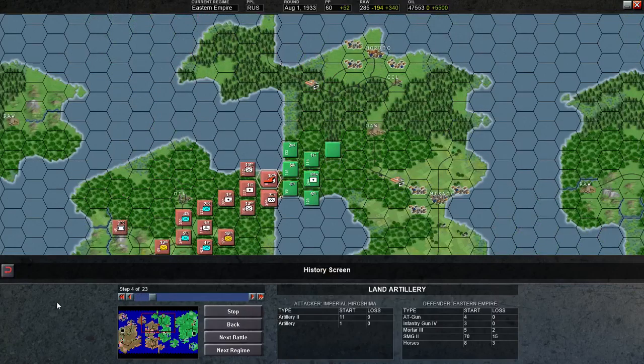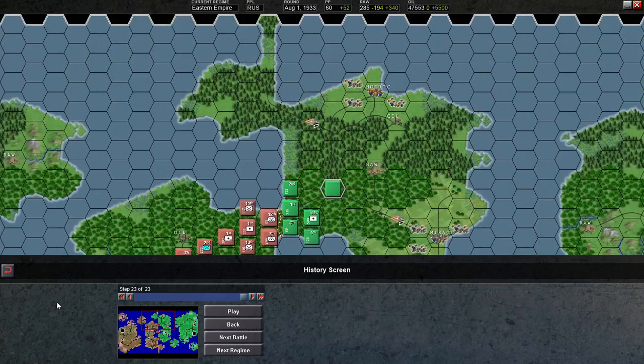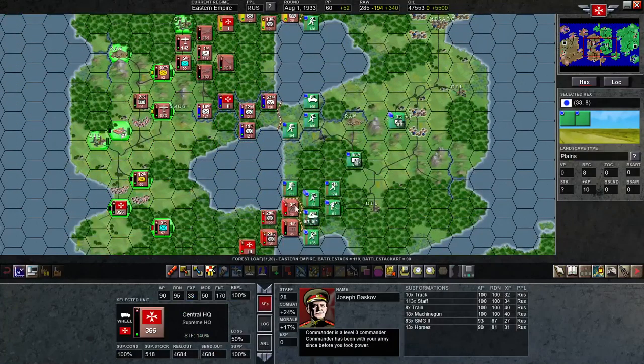He actually beat me back in one place. He had a failed attack there where he lost 5 armor. Here he's severely weakened — didn't lose any armor, but then he turned around and knocked me out of there, so he actually beat me back down there. Then I came back and took it back.